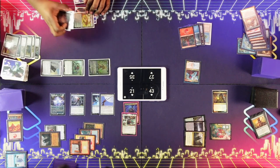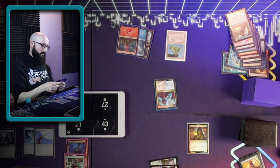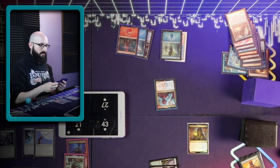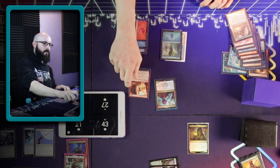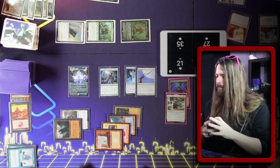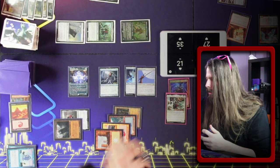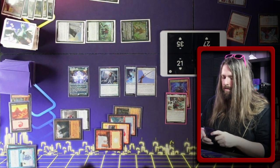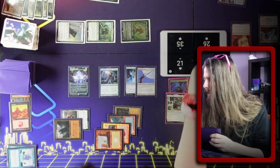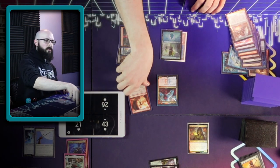Untap. Draw. We're going to trigger Niv and play this Island. Tap this for three, cast Swell the Host on this. Trigger your Niv — mine first. I'm going to draw a card and put a damage on... And then we'll deal three damage to everything.